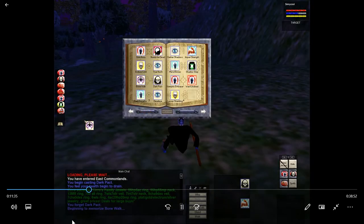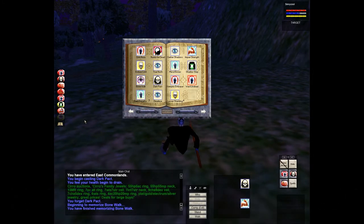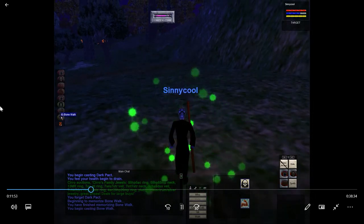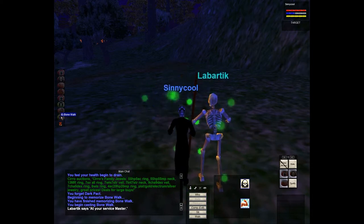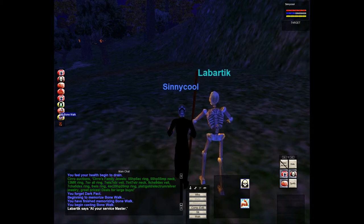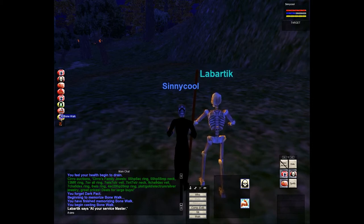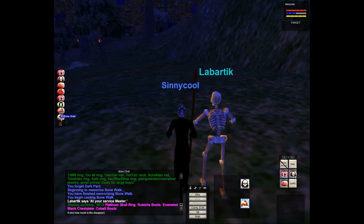Here we are in the Eastern Common Lands, getting ready because I do need a couple kills to get my level. This guy right here - Zero - I'm really eyeing his family jewels. All that stuff is stuff I can use: a 55 HP, 5 AC ring; 55 HP, 55 MP neck; seven intelligence, seven strength neck. Lots of stuff. I'm already sending him a tell, but I'm a broke noob so I ask how much is the cheapest item.